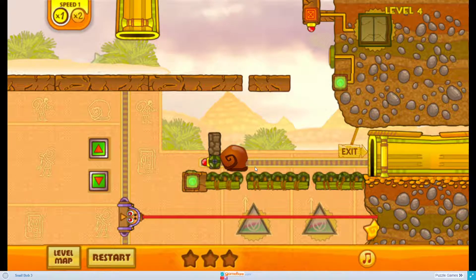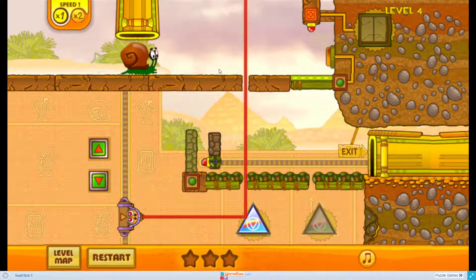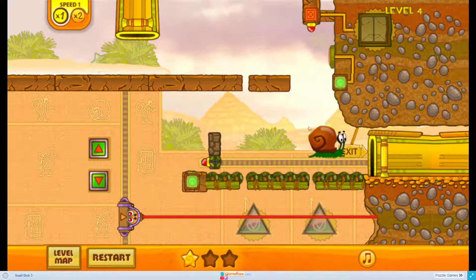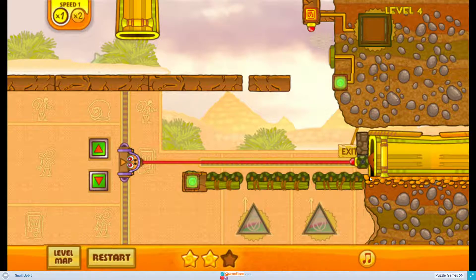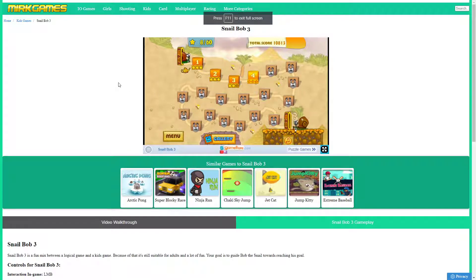But as you can see these elements are moving in the wrong direction, and now what I need to do is - oops - I wasn't supposed to kill Bob, unfortunately, sorry Bob. Let's pause him for a second and take this star. I will be taking this star here as well. Now I have to change the direction of the laser - the laser will push Bob towards the exit - and that's it. I think you've got the idea. Go online on MirkGames.com, play Snail Bob 3 or whichever game you find most interesting, and don't forget to subscribe to my YouTube channel. Thank you for watching and see you in the next video.